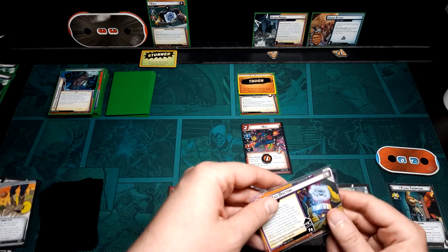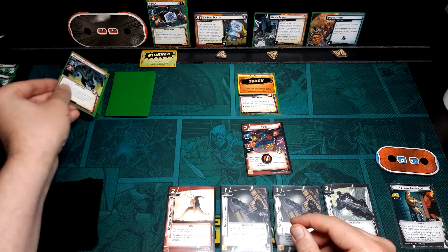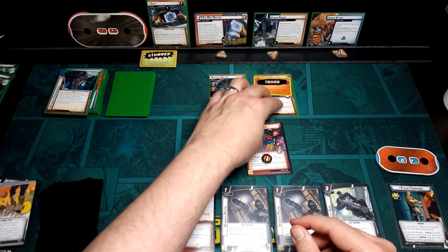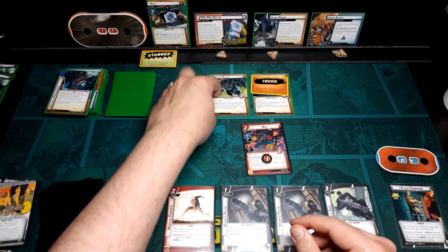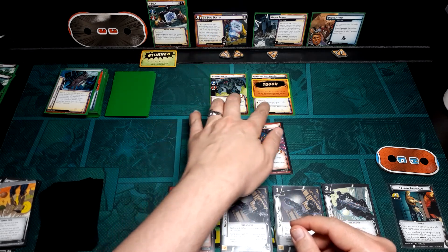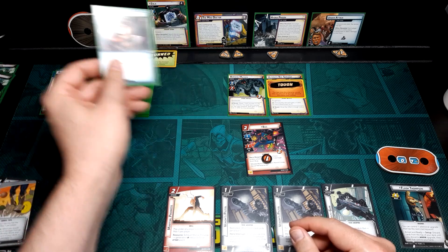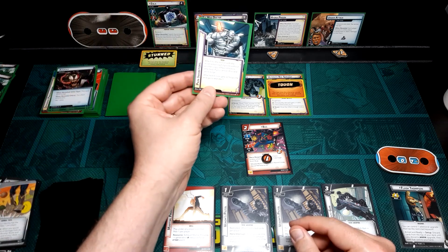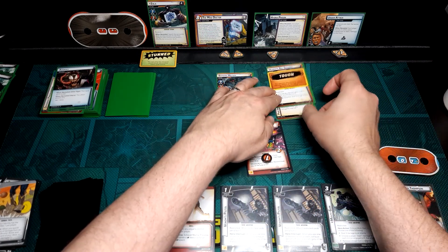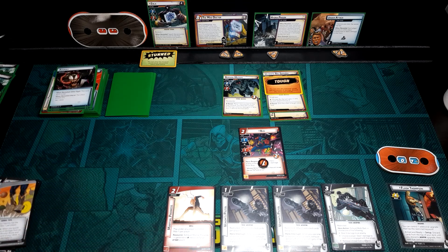Now it's revealing another minion — it's a Mutate. That's actually one of the better ones; I'm fine with that, since he can't scheme. The Bio Servant can, so one more threat goes on. Encounter card — Surge. Attach to the minion with the most remaining hit points: plus two hit points and Retaliate one. Not really that big a deal.